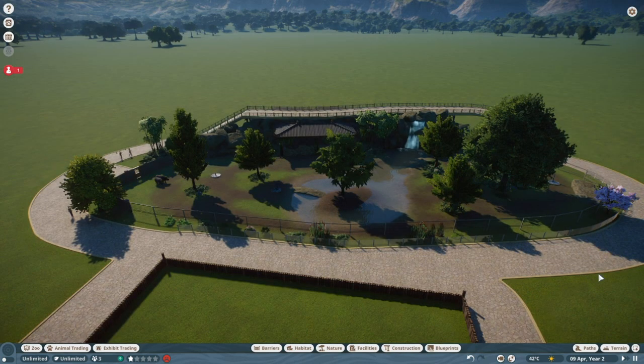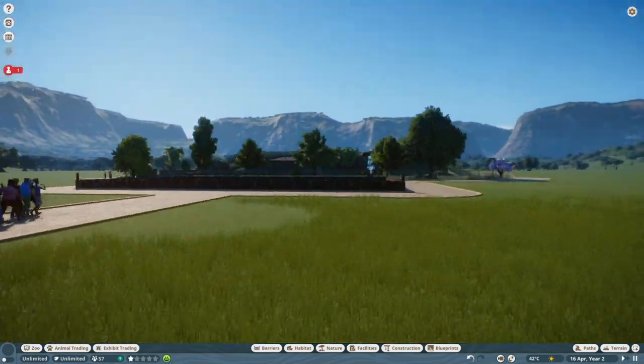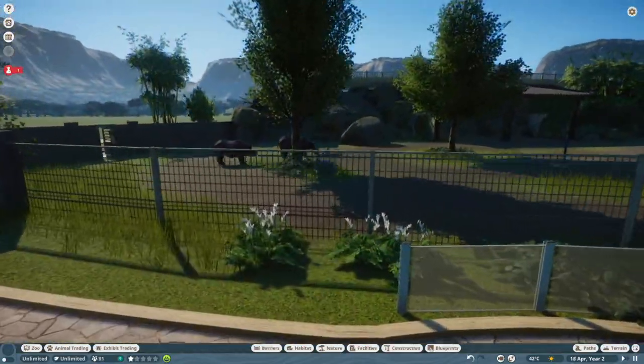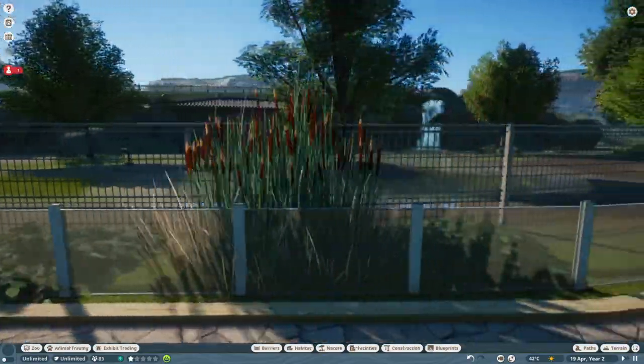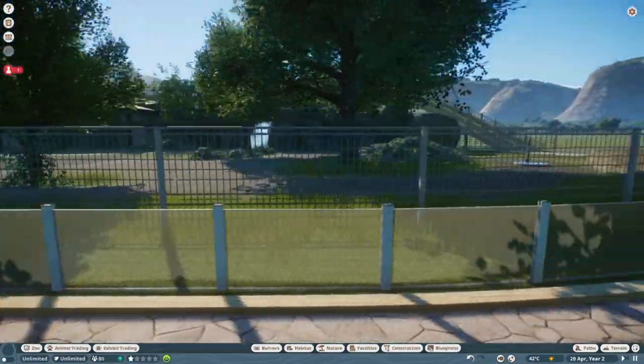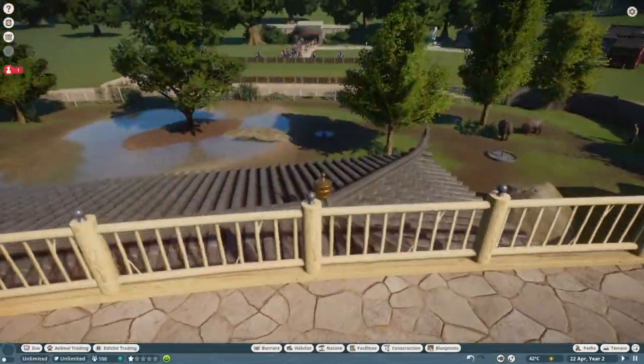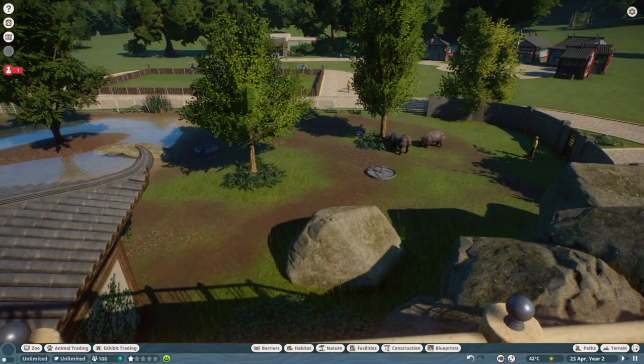All right guys. So you've just seen me build this exhibit. This is like the third time I've played Planet Zoo, so I'm still learning the mechanics — I don't quite understand how everything works yet. Still kind of learning the game. As you can see, I was trying to do this glass barrier between you and the fence, and I think if I work on it a bit more, it'll look pretty good. I've got this elevated pathway because I wanted you to be able to come up here and look down at the rhinos. Is there a way to turn the hut off? I don't know — I'll look that up later.